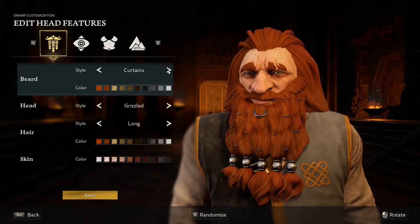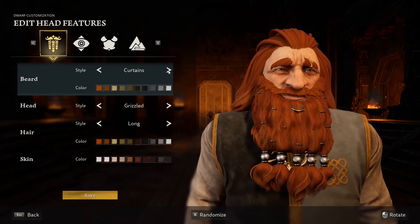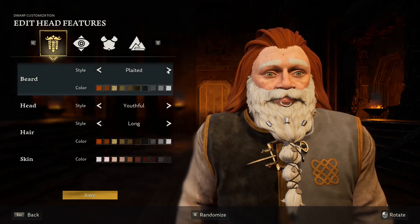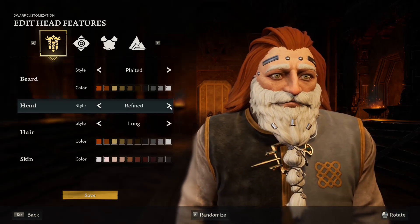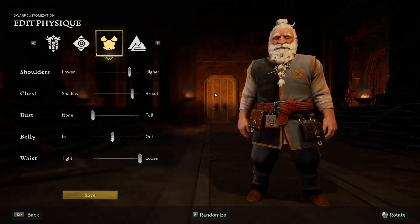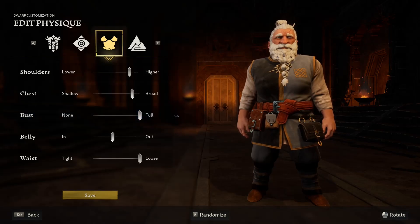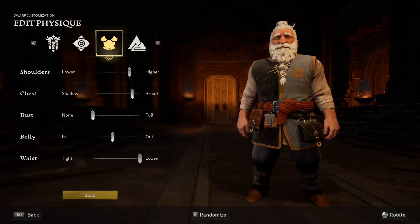That's already funny — you can see this is a real Lord of the Rings dwarf, and then something happens to him that looks really ugly. Some of those faces look like women; the eyes are a little bit strange. Now I understand why we can have female faces — because you can get a little bit of bust here. So bearded women are totally possible.